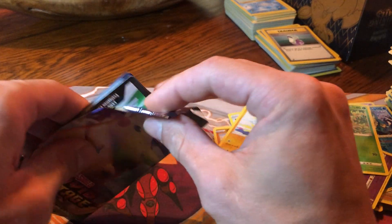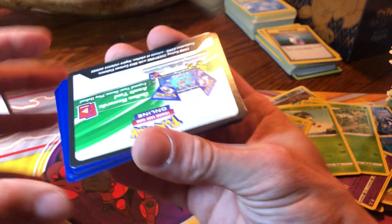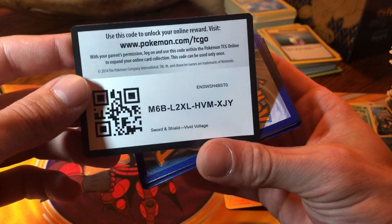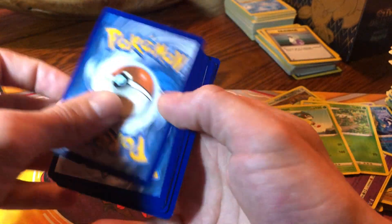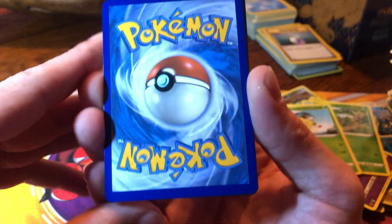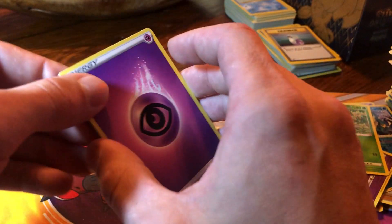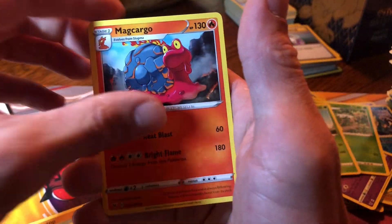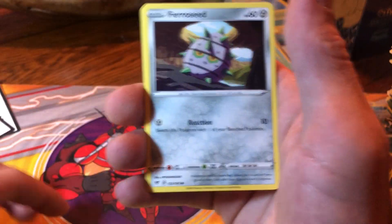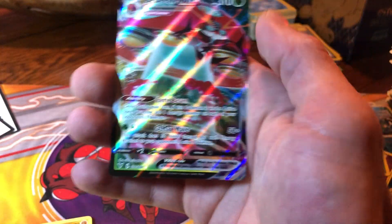Last pack magic right here, let's go - can I get a sneak peek? White code card! Told you, last pack magic. Let me get something nice - this is the back of our hitter. Centering looks pretty good, little bottom heavy. Psychic energy, Trumbeak, Hitmontop, Magcargo, Blitzle, Skiddo, Ferroseed, Dedenne, Drillbur, reverse Electros, and an Orbeetle V-Max!